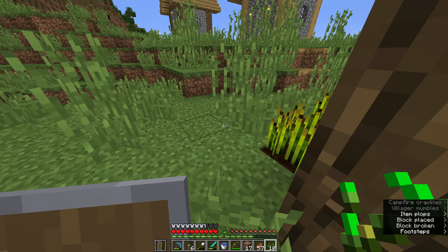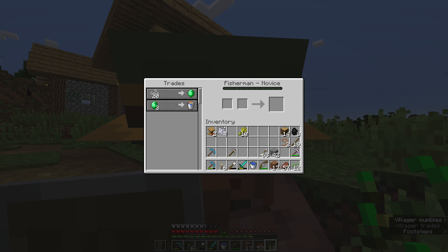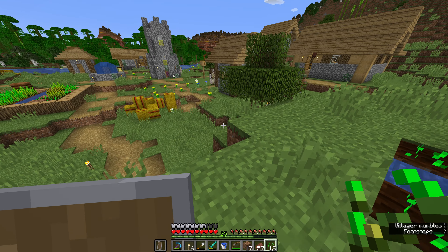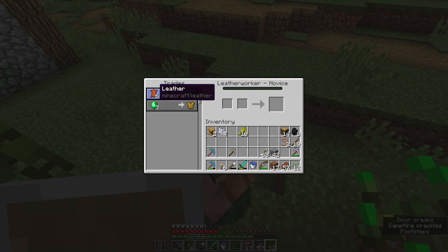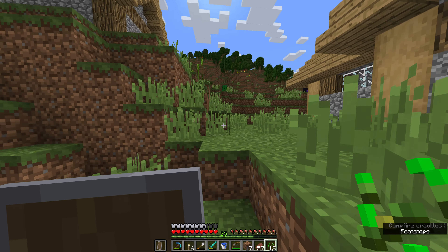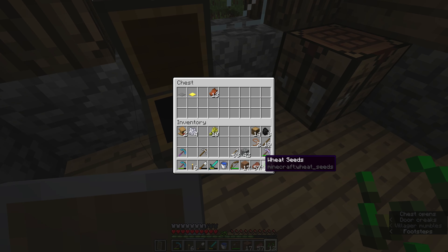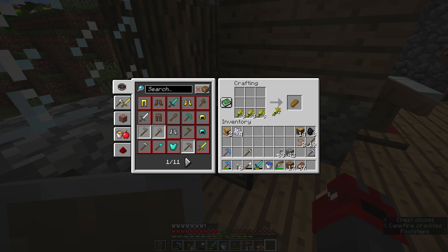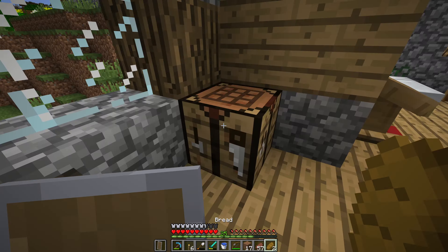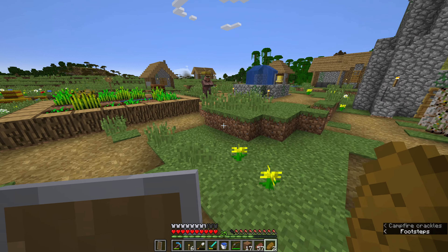I thought the nether portal was an Enderman for half a second there. Okay, this guy already has trades — ooh! I could give him some of my string and get emeralds. That's a good idea, actually. 20 strings. Let's grab a bunch of string. What does this guy take? That's not worth it at all. Let's make some bread. Actually, I think there's a crafting table in here. Let's make some bread. Apparently you can breed the villagers with bread now, so yeah.